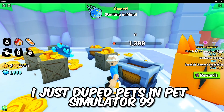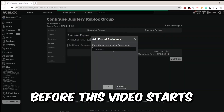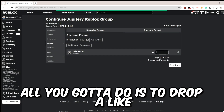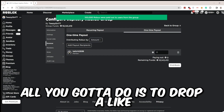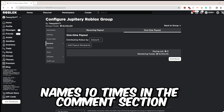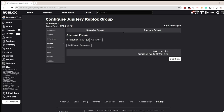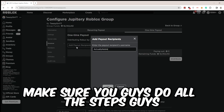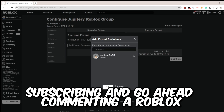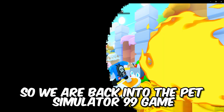I just duped pets in Pet Simulator 99 — keep watching and you will find out how. Before this video starts, I'm currently giving out a bunch of Robux to my subscribers. All you gotta do is drop a like, subscribe, and comment 'Robux' ten times in the comment section, and then you'll be entered into the giveaway. Make sure you guys do all the steps.